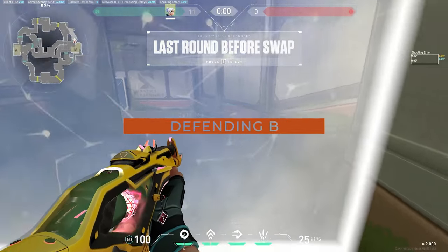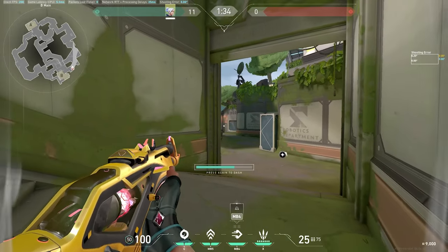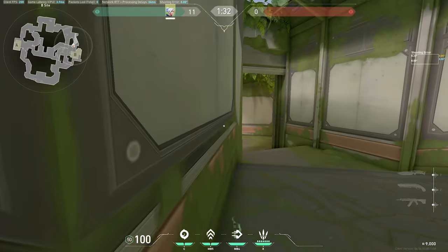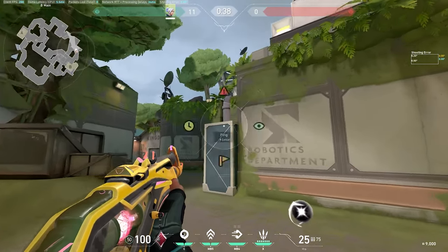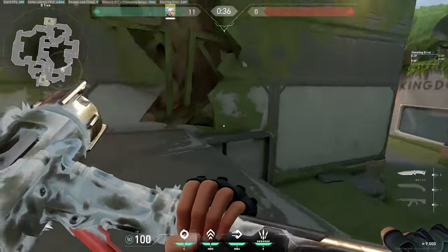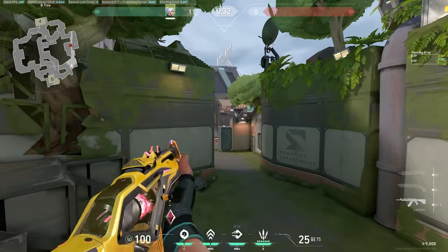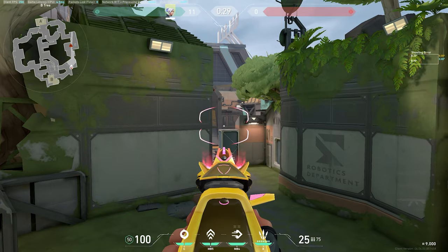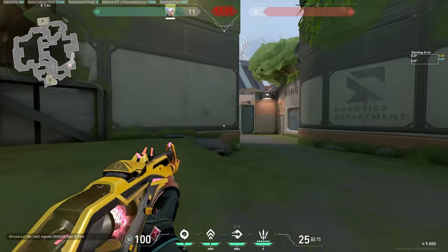When pushing off beam-in barriers, hold to the right-hand side and take peeks one at a time — no matter how far you peek you can always dash back to this corner. If you peek and see nothing, get on top of this box; using an updraft can be loud, so just jump and glide towards the back of the box — it's a great angle into their spawn. If pushing off a beam-in rush, be careful of this angle as it's caught me off a few times.